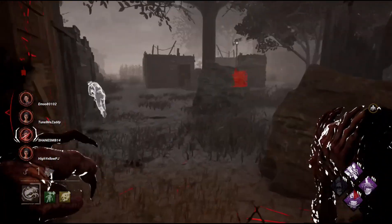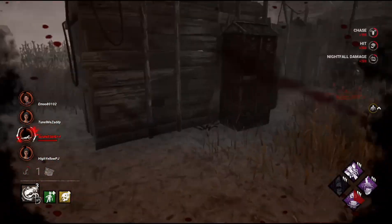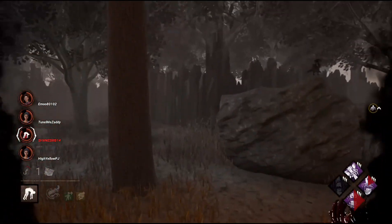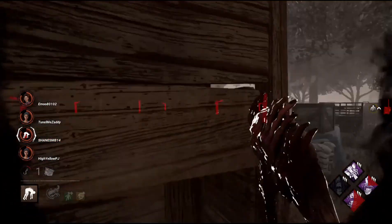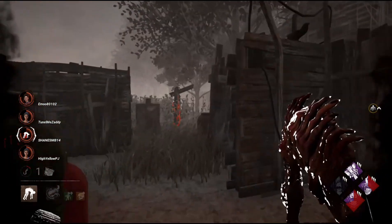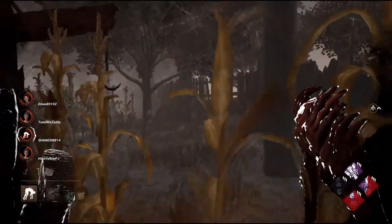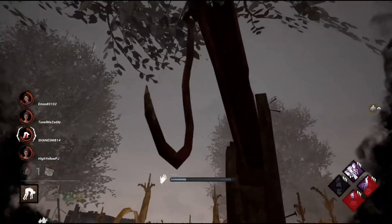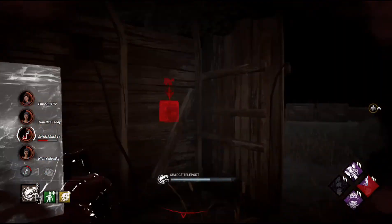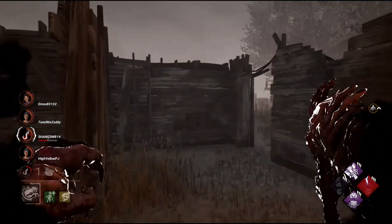So what's gonna happen? Well, they're gonna nerf Eruption, which is currently the meta — currently one of the best perks for killer. Which is bullshit in my opinion, because you have to hit a generator and then you have to down a survivor. I think the power that it gives is pretty fair. But Behavior in their wisdom don't want killers to succeed — they want them to basically be dancing monkeys for their survivors.